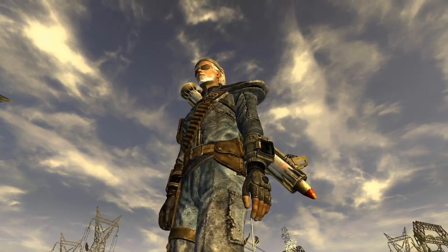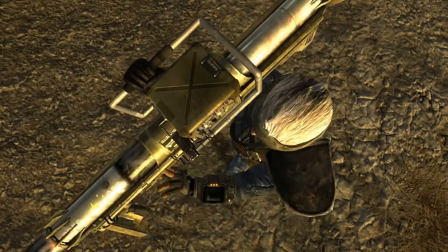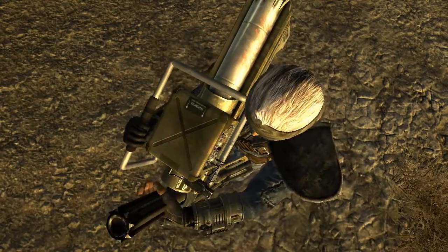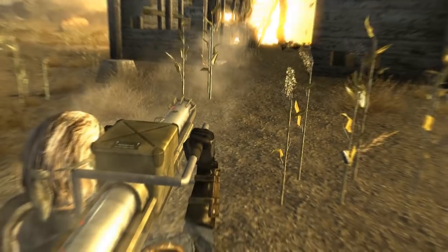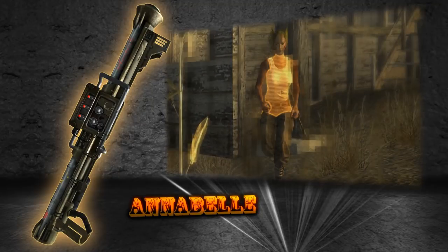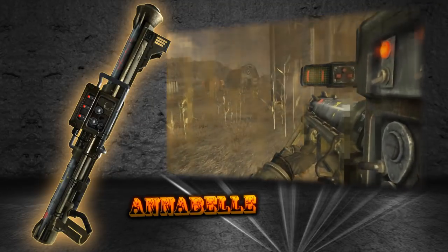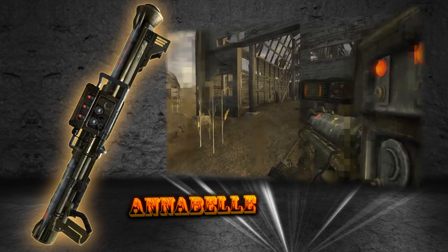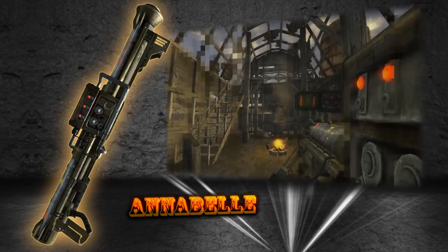The missile launcher in general is a very powerful weapon in New Vegas, and being one of the most cumbersome arms available, it isn't something you would typically carry around on a regular basis. However, if you're interested in landing a heavy blow, then you should seek out the improved model called Annabelle. Annabelle isn't any stronger than a standard missile launcher, but it's twice as durable, uses less AP in VATS, and is more accurate.